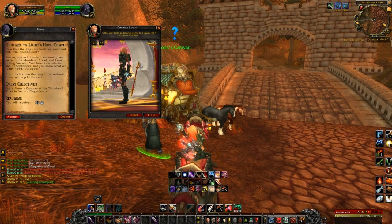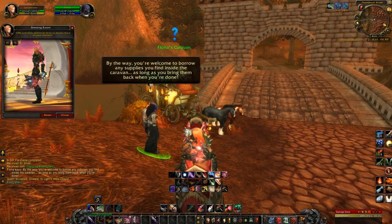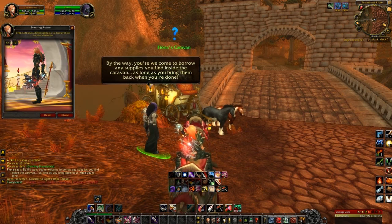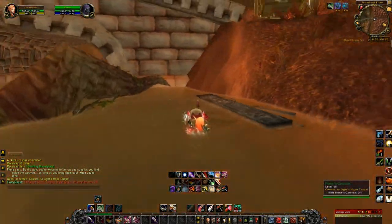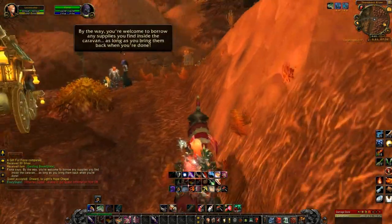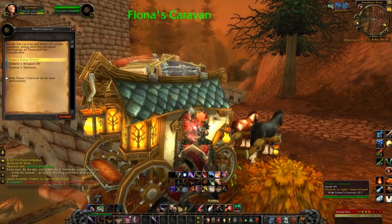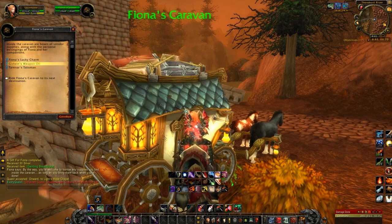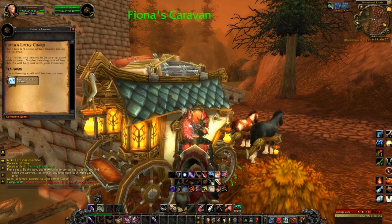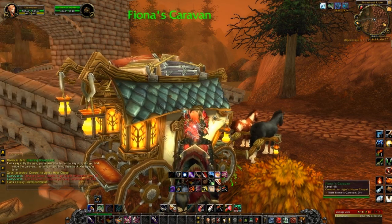Oh, she has another quest. This one is actually optional — we don't have to do it to get Mr. Grubbs, but I think we will because it's kind of cool. By the way, you're welcome to borrow any supplies you find inside the caravan. This is the magical step: we need Fiona's Lucky Charm. We need that buff to be able to find the hidden caches where Mr. Grubbs is located. So we can go ahead and complete this quest to get that Lucky Charm.